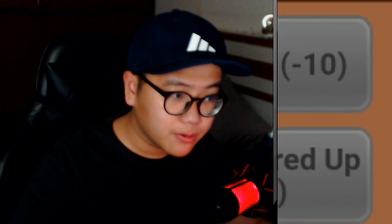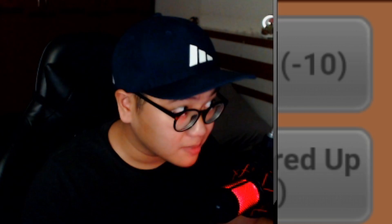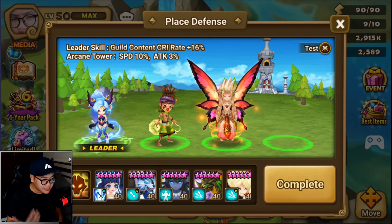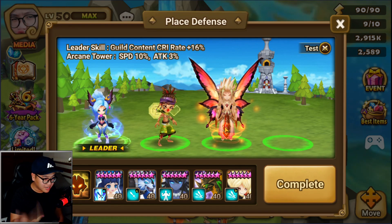For Swift rune, people are crafting Quick Damage slot 4 and Attack or HP slot 6. There are many damage dealers in the meta that would love a good Quick Damage slot 4 Swift rune — Mina, Lucian, Deafness.